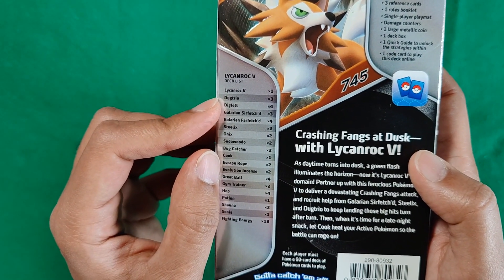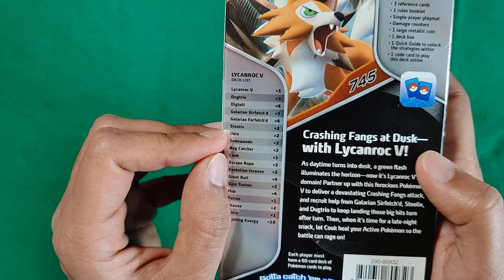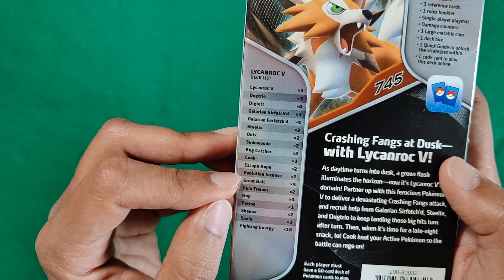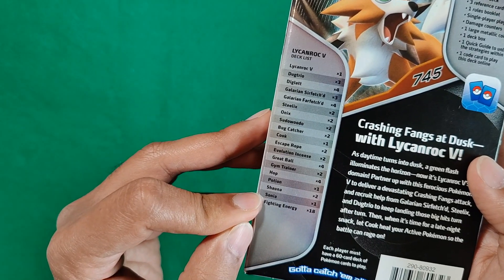So you get Lycanroc, Dugtrio, Diglett, a Sirfetch'd and a Farfetch'd, a Steelix, an Onyx, a Sudowoodo, a Bug Catcher, a Cook, Escape Rope, Evolution Incense, Great Ball, Gym Trainer, Hop, Potion, Shauna, and Sonia, and Fighting Energy.